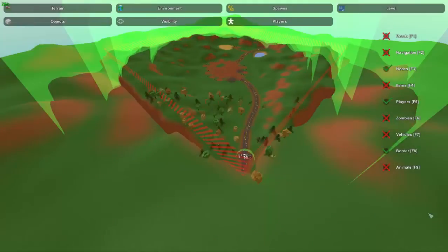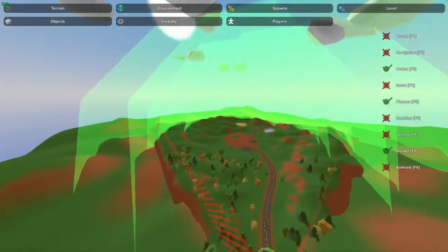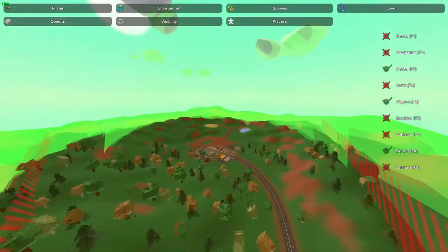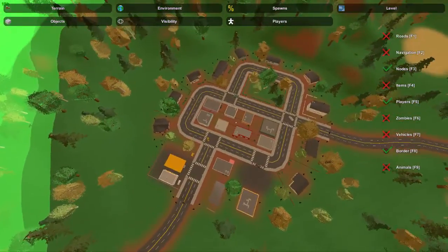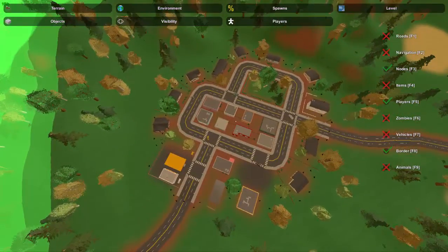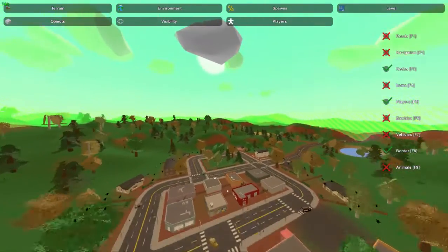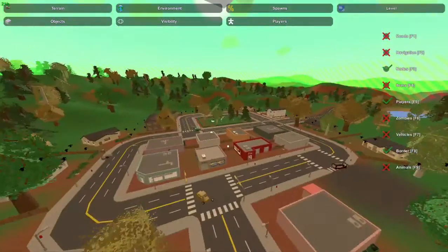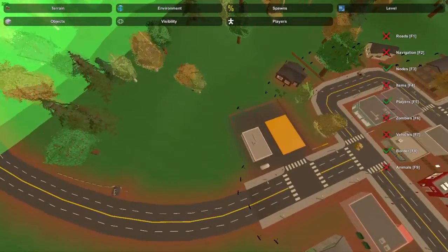Hey guys, this is Nathan and welcome to the Gaming channel. Today in this Unturned map editor tutorial I'm going to be showing you guys how to create your very own arena map. I did not make this map — this is actually Alpha Valley. I was able to transfer some files, do some magic, and I'm able to look at what is inside it. So this is Alpha Valley, and I'm gonna be using this to demonstrate.